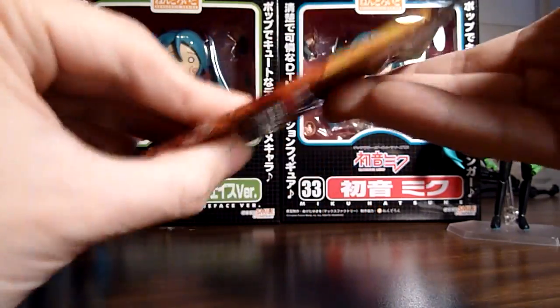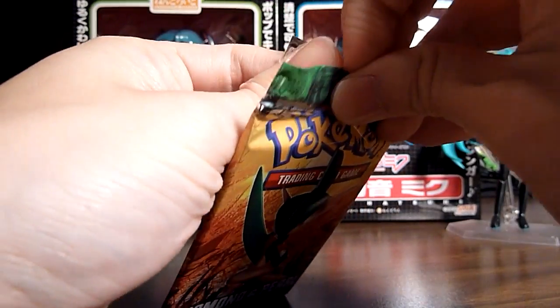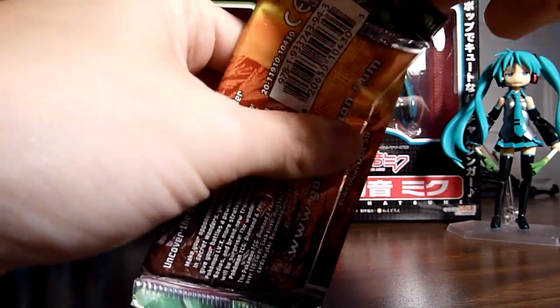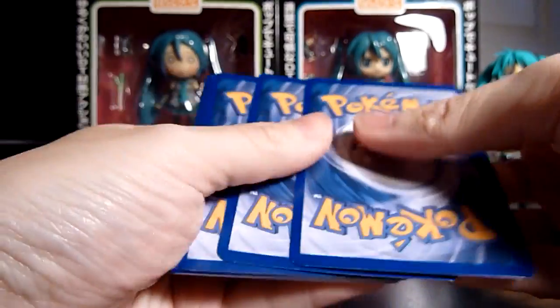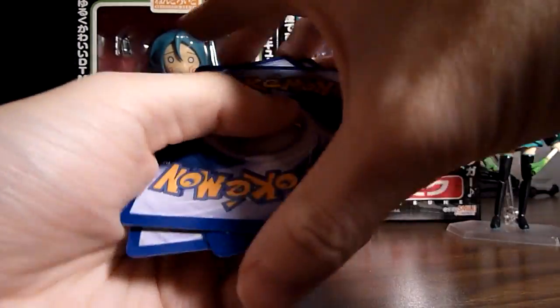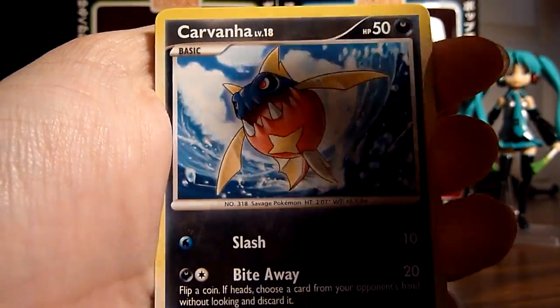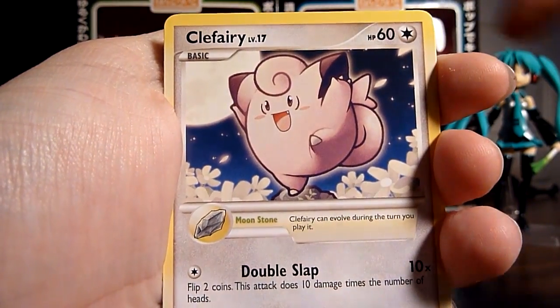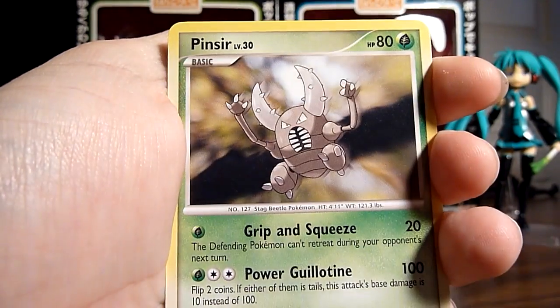Last up is this Gallade pack. Hopefully this will turn my fortune around, since this is a Pokemon I actually liked using when I was playing Pokemon Platinum. It was a Physical Sweeper. Starting off is a Carvanha and a Trapinch, a Wooper, Clefairy, Shuckle, Muk, and Pinsir — that's new. Looks like it's jumping down from a tree branch, looking very intense.